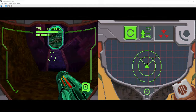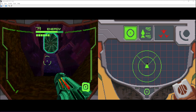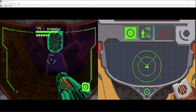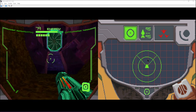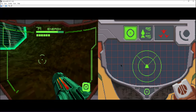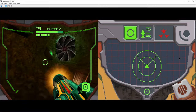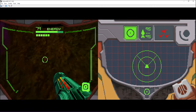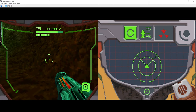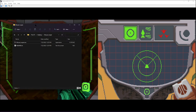Metroid Prime Hunters is being emulated in Desmume. The top screen is on the left-hand side and the touchscreen is on the right-hand side. Basically, if we hold left click and move our mouse on the touchscreen, we can move around and shoot — that counts as touching the touchscreen with a stylus. But as soon as we move the mouse too far to the left or right, Metroid stops looking in that direction. Frankly, this is terrible, and that's why I wrote this program.